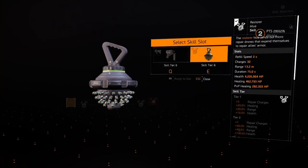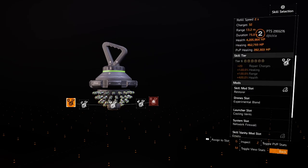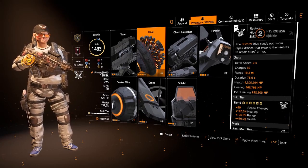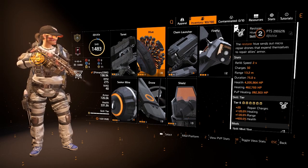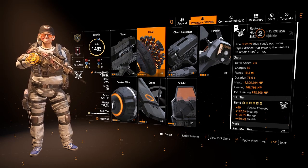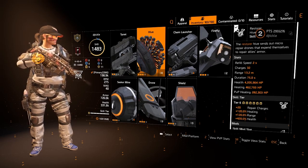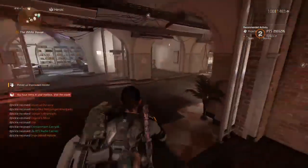For the second skill, the Healing Hive. We get an extra 20 repair charges, 120% healing, 120% range, and 420% health — this is really where the healer comes into their own. The refill speed is 2 seconds, 32 charges, 30 meters range, duration over 75 seconds, and healing is 462,000 — absolutely insane.